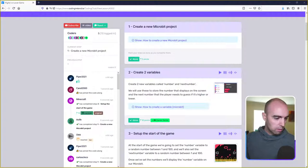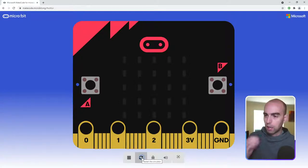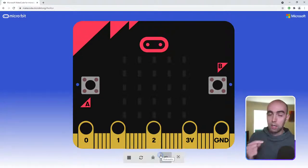Today we are going to be making a higher or lower game using a MicroBit — we'll use the simulator. If you have a MicroBit at the end you can put it on to play the game with friends or family. The way the game works is the MicroBit shows you a number between 1 and 99 and you have to guess if the next number is going to be above or below it. The game counts how many you get correct.